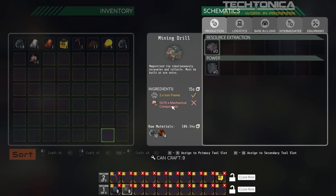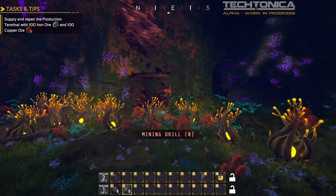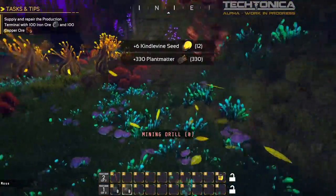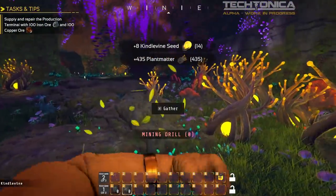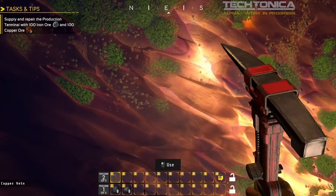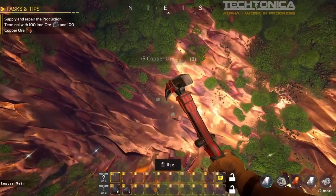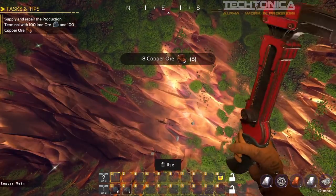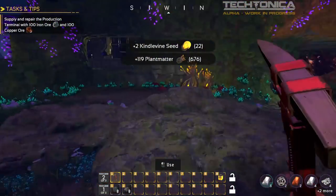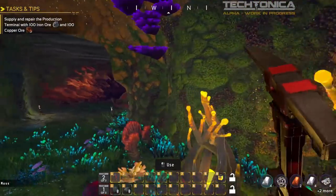We need to make more mining drills — we need mechanical components and copper. There is a copper vein right here that we can use. We also need to make sure we get a lot more of the plant-based materials so we can continue mining. We place a second mining drill at the copper location, and at this point we are now mining copper here and iron at the other location.